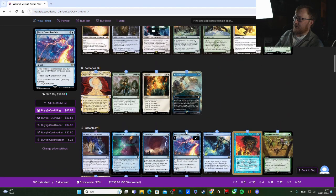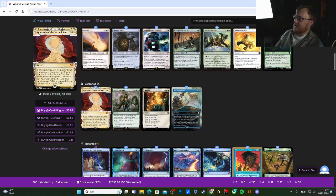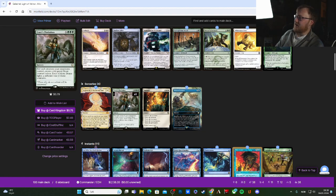One win condition is Approach of the Second Sun: if this spell was cast from your hand and you've cast another spell named Approach of the Second Sun this game, you win. Otherwise, put it seventh from the top of your library and gain seven life. Using the scry ability you can try to engineer a win if everything stalls.